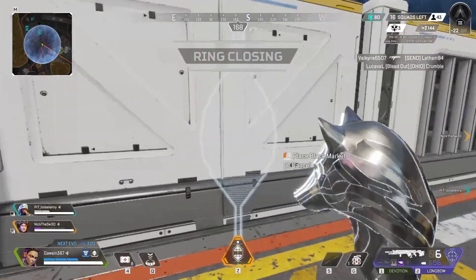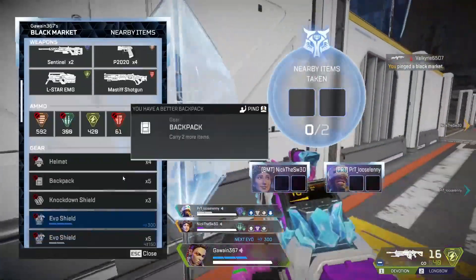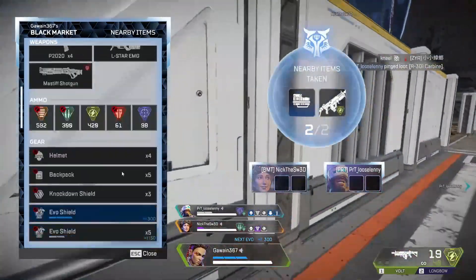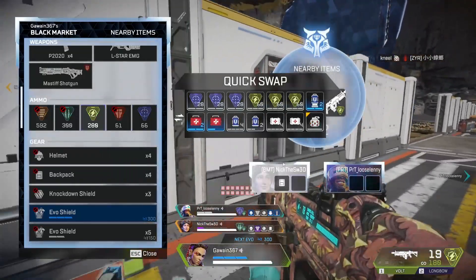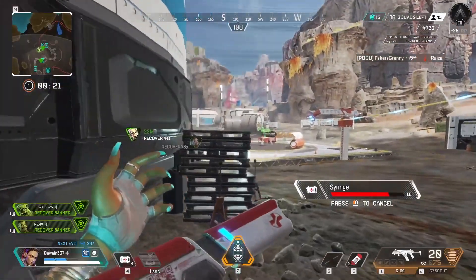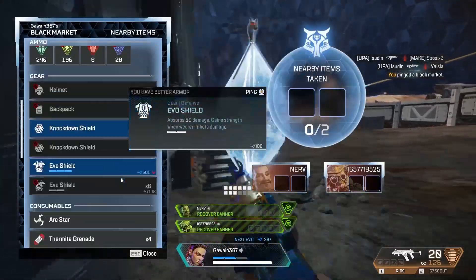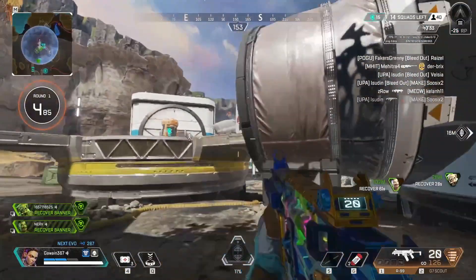Loba's ultimate is called Black Market Boutique and it's a placeable stick that expands into a futuristic teleportation device. This device allows you, your teammates, and even enemies to teleport loot directly to their inventory. Anything within a 112.5 metre radius will be available in the Black Market. It's a cylindrical radius it pulls from, so it doesn't matter how high up or low down the loot is from the stick. Each player can grab two items and as much ammo as they want, as long as there's enough in the radius. Any item stacks, such as ammo, meds, or others affected by legend passives like Fuse's grenades, will be pulled in a full stack and the excess will be thrown at your feet if you have a full inventory.